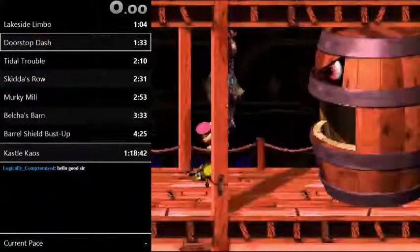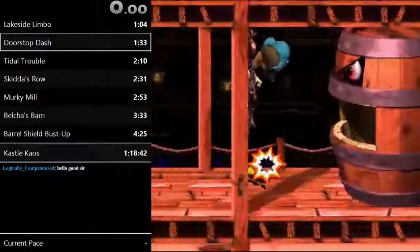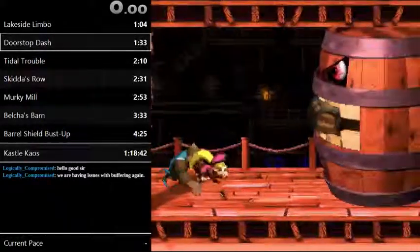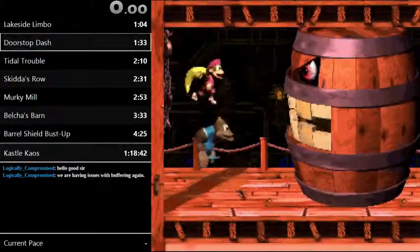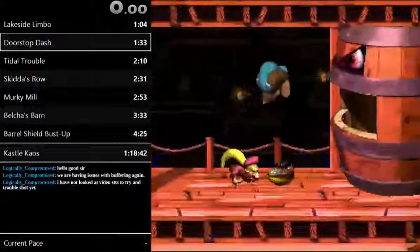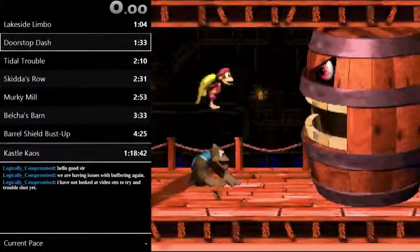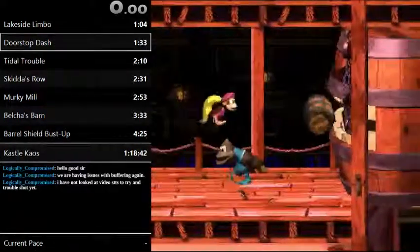We're gonna try Dixie. I don't think it makes any difference whatsoever, but maybe Dixie's a little bit easier to control. Definitely — Dixie has way more visual cues. So if I have Dixie, that's gonna make this boss fight easier than if I lack Dixie. Plus it seems like her aim is way better than Kitty's.